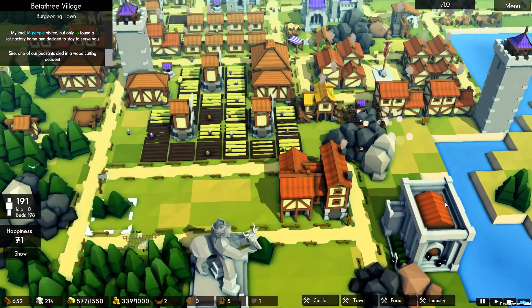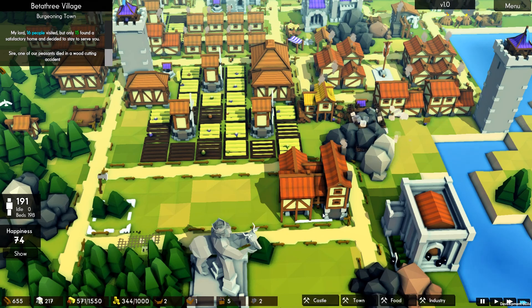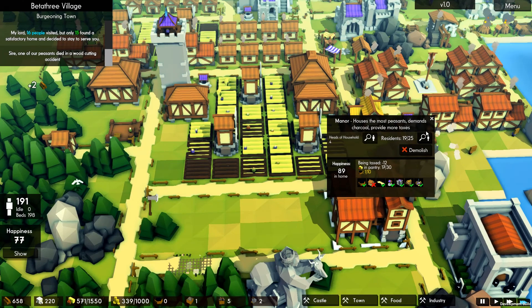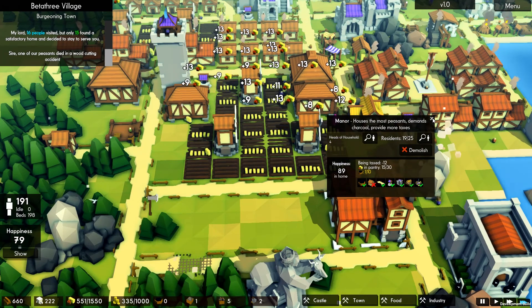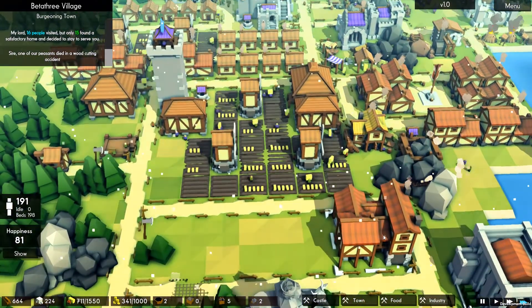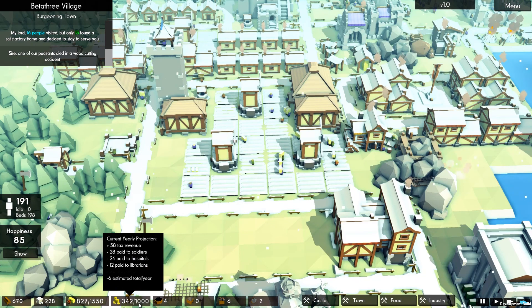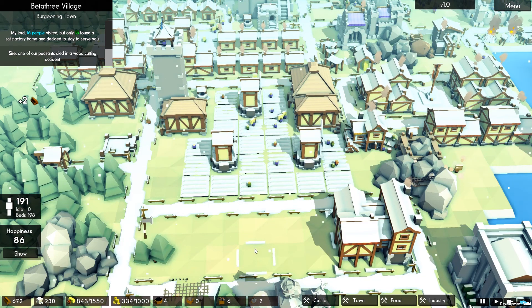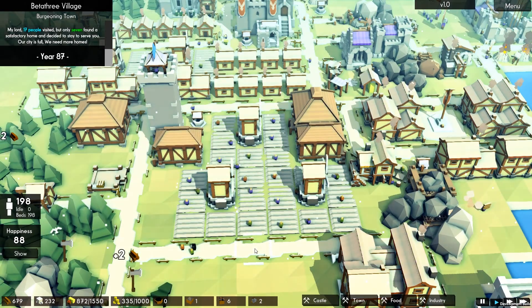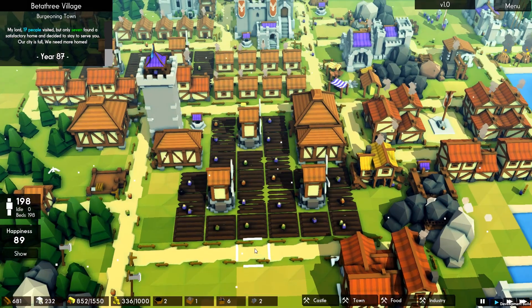That looks quite cool actually, I'm quite impressed with that. So how many free people have we got? None. We are not quite full. They want neighbors - that's fine. How's the tax looking now? Minus six. I wonder if that will go up once it's full. Food is probably going to be a little bit better. The game decided to slow itself down - I did not touch one of the speed keys.